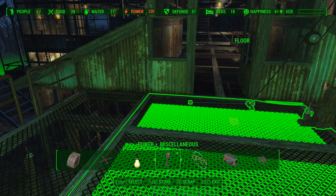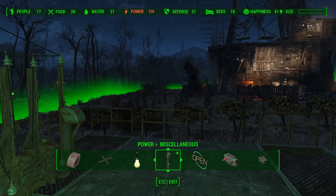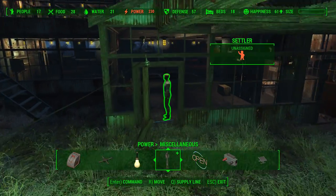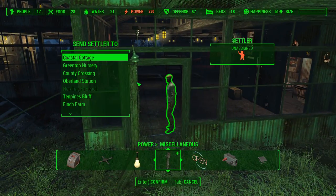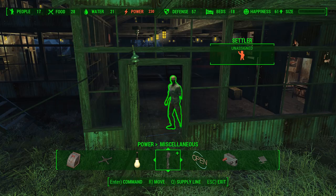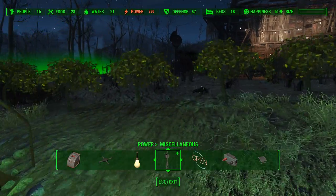That one decided to start firing off because that idiot walked through my trip wire. That's it — I'm going to move him right now. I'm going to exile him to the worst place I can think of. Outpost Zemonja — see ya, asshole.